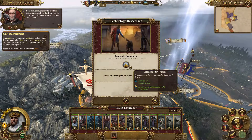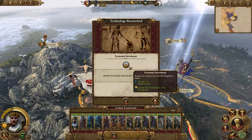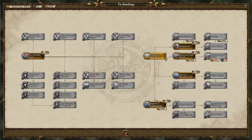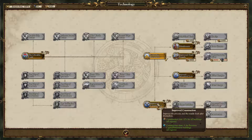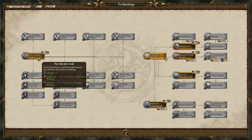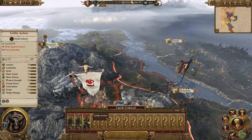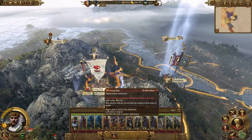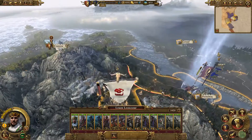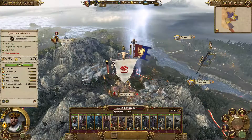I got economic investment - oh, I finished researching things. What else can I research? Improved agricultural tools - income from farms plus 2%. Improved construction. Chivalric code. Yeah, let's get the chivalric code. Let's look at the greenskin settlement. He's got a bunch of stuff. I think our army is fine - we've got a lot of heavy troops, so we should be okay.